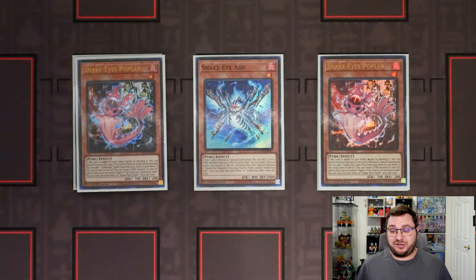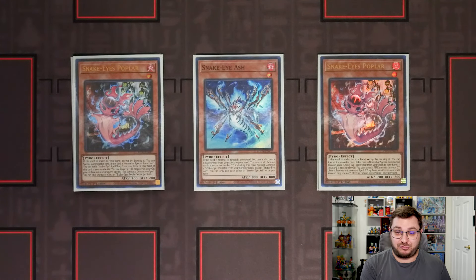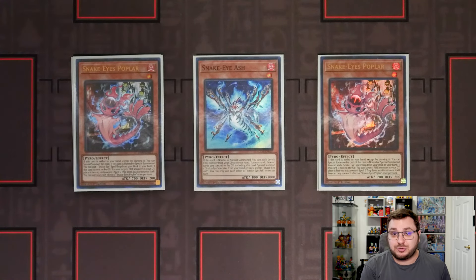We have two of the brand new Snake Eye Poplar. This is the card that kind of brings the strategy all together because you can add it off of the Ash, and when it's added to your hand you are able to just special summon it. When it is summoned you are able to add any of your Snake Eye spell and traps from your deck to your hand. And when it goes to grave it also lets you put one of your Snake Eye cards from your graveyard face up in your spell and trap zone as a continuous spell, letting you get a ton of resources for free.